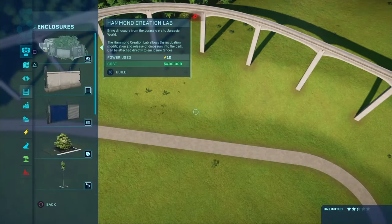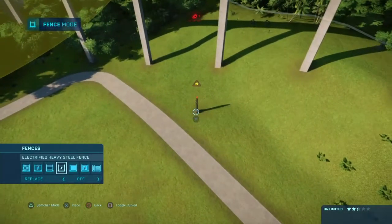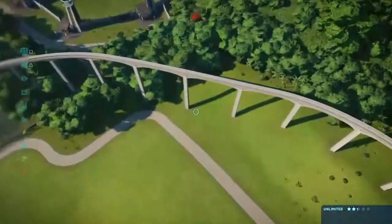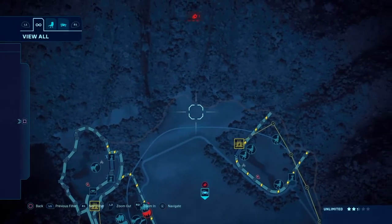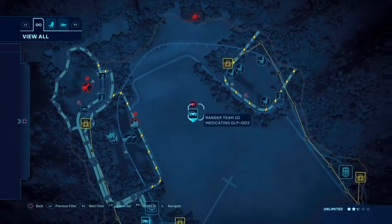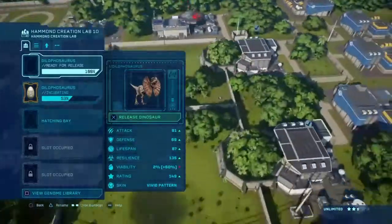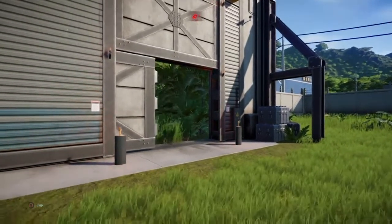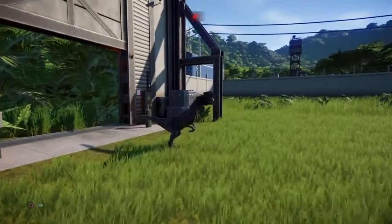While we're waiting for those Allosauruses to incubate, we're gonna go ahead and figure out the layout. I don't really know how much space they need. Should I do this whole space? Oh — Indoraptor, stick too! Oh no, the poor creature. And these dilophosauruses — already, damn that was quick! Oh there's a vivid, there's a vivid! Let's check it — oh please be a beautiful color.